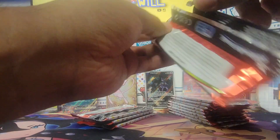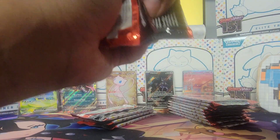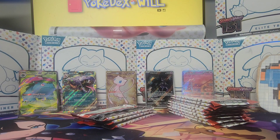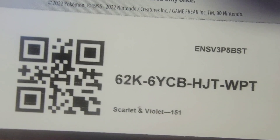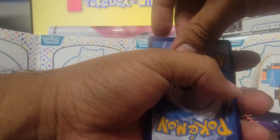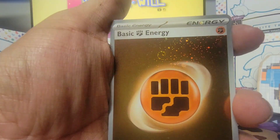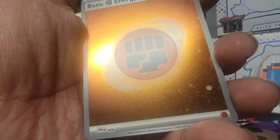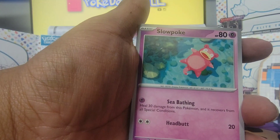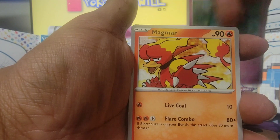Ironically enough we have the full art Blastoise and now the full art Venusaur, so if we get the full art Charizard we'll at least complete that trio. But of course we're after the alternate arts — I will never deny that. We also got a holographic Fighting Energy with one swirl right above the symbol there. Put that over there.